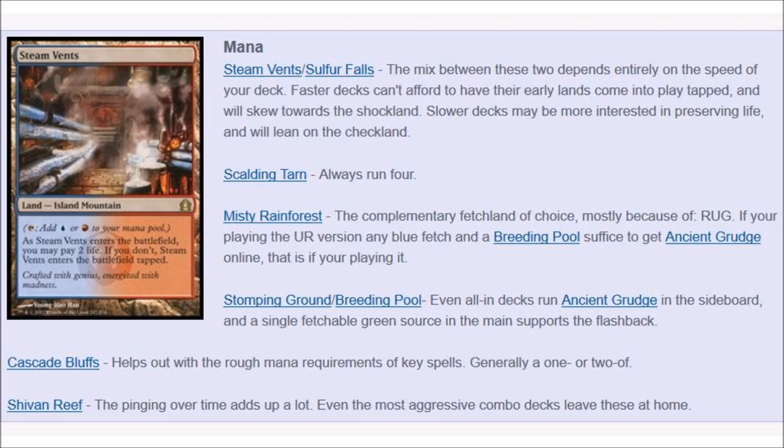The mana is very simple. Steam Vents is one of the most expensive shock lands at the moment. Scalding Tarn — always running four of those. Misty Rainforest, again, you don't really need to worry too much about it. Your mana can be very difficult sometimes, but anytime you can have both colors the life loss doesn't matter because you're going to kill your opponent relatively fast. The deck is kind of expensive, but it's extremely fun to play with, especially if you love combos. It does tend to be more luck-dependent because a turn-four Splinter Twin combo will beat most decks, but sometimes you just don't get the piece you need. You can play either tempo or go full-out combo. Overall, the deck is very good and I really enjoy playing it.